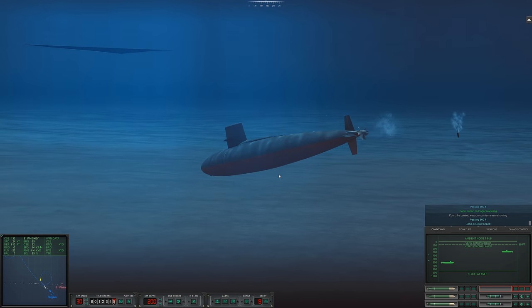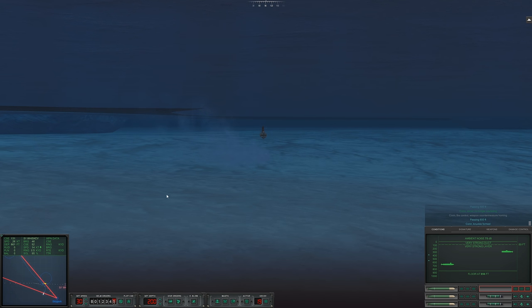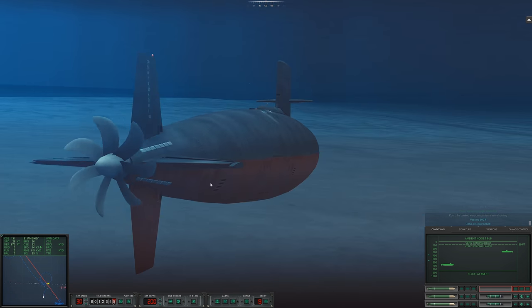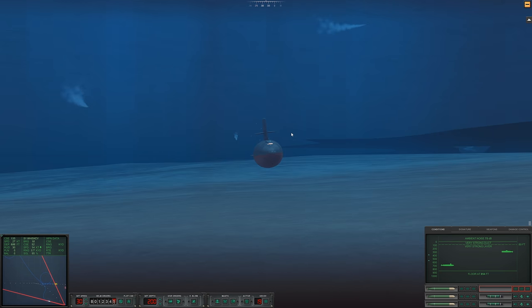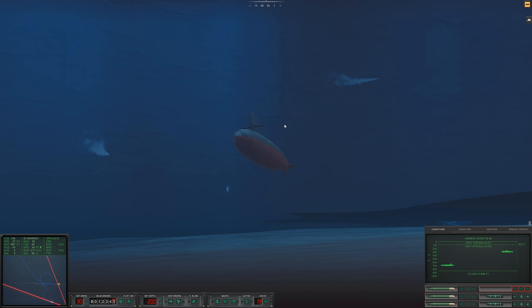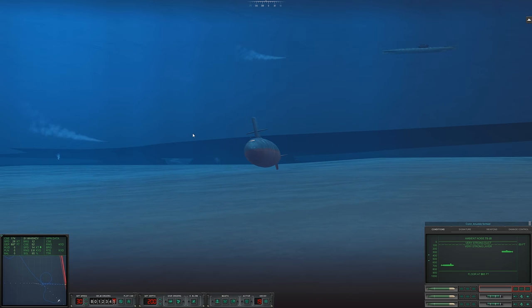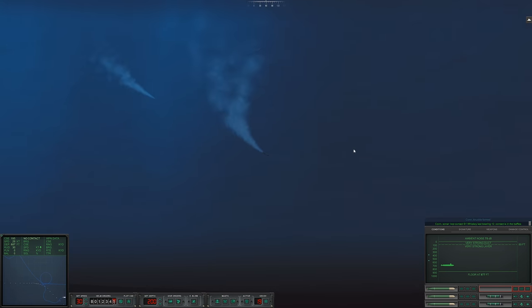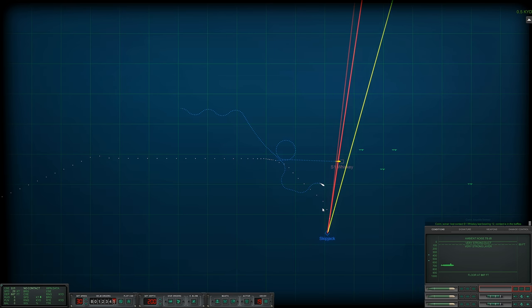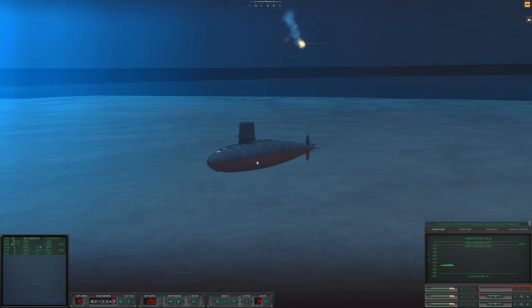Passing 500 feet — knuckle forming, no longer cavitating. Passing 600 feet. That did not go to plan. Come on, little guy — got him! Those torpedoes way out there are exploding now. Knuckle formed — there we go. Hopefully that torpedo will reacquire our Whiskey friend. This one certainly has. Con sonar lost contact. Come on, Sierra One. Last bearing 012. Contact is in the baffles.